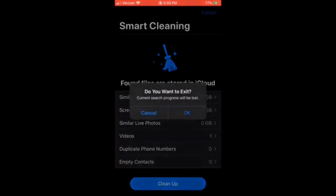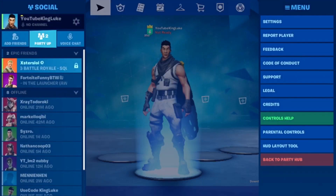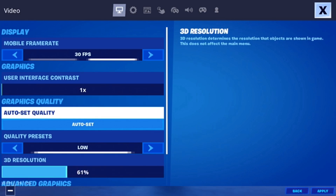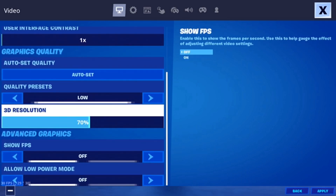Now I'll show you guys some Fortnite settings you can do. Once you have Fortnite opened, go into Settings and you will see Autoset Quality — under Quality Presets, turn that all the way down to Low. Low makes it so it doesn't have to worry about high graphics taking up resources needed to run the game. Then for 3D Resolution, turn that to about 70 — 60 to 70 is the best I've found. And then turn Show FPS off. These are the Fortnite settings you can do for mobile.